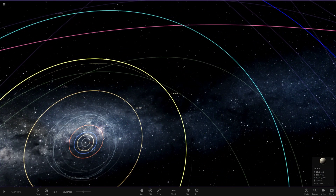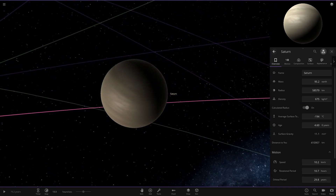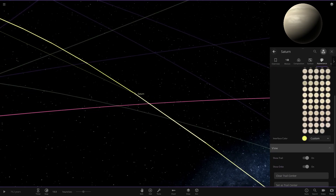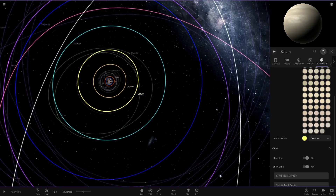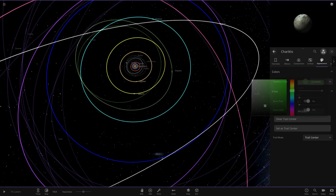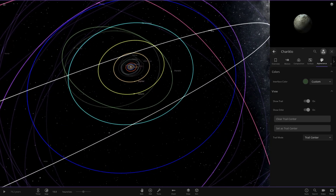Moving on to Saturn — this one still uses the default texture. I really think Saturn is probably the best-looking gas giant in the game, so no texture changes were needed. The only change is a yellowish interface colour — more of a light sandy yellow, slightly different to Jupiter's. Between the Saturn–Uranus area we also have Chiron and Chariklo, which I've given very dark green trails to show they're not part of the asteroid belt or Kuiper belt — just two rogue asteroid-like objects.